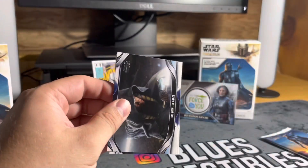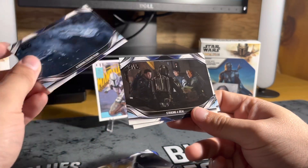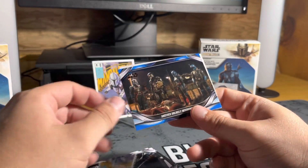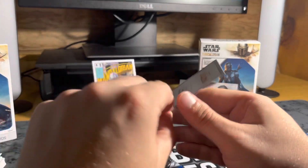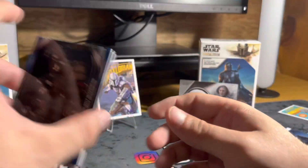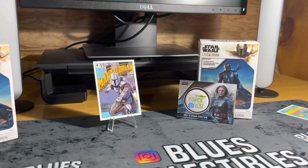One with the Force. A Daring Escape Plan. Striking a Deal. Attacked by Chowder. Another Unlikely Intervention. Check this one out too - The Legend Continues - The Mandalorian. Hello Friend. These are just cool looking cards, I love the way these look. We've got two out of the seven comic book artwork cards right here - very nice. Hopefully we can get all seven; that would be really cool.